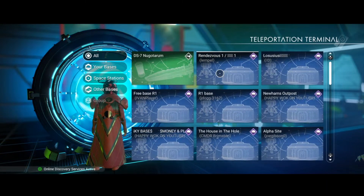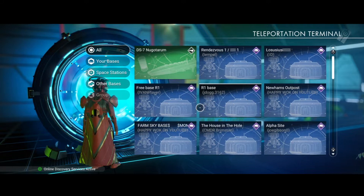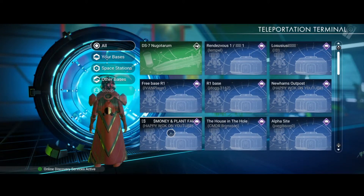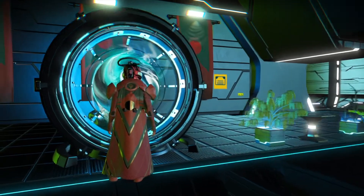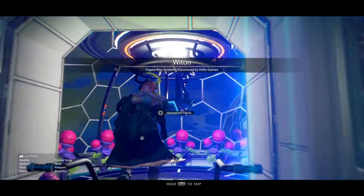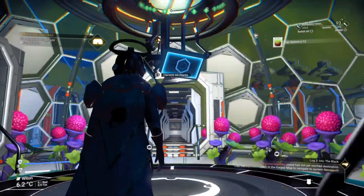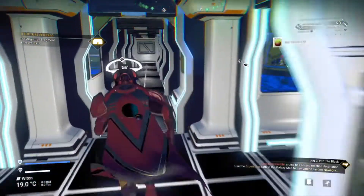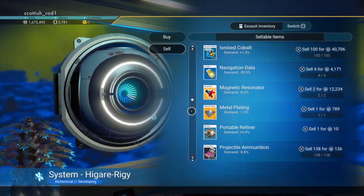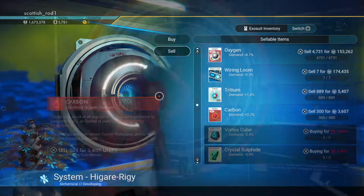We're going to need lots of units to get all those frigates. 24 hours later, everyone's put up loads of bases. If you want easy units, do it the easy way - visit some bases. Let's visit Happy Walk on YouTube's base and start plucking his farm. Remember to use the computer in the center to get them all. He's got a Sack Venom farm, and I got nearly three million from his base.